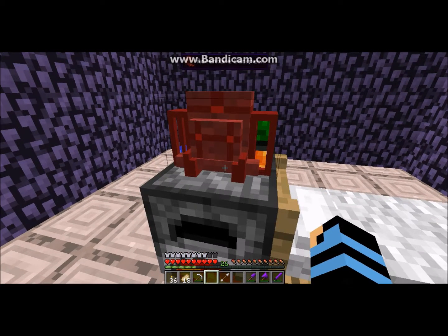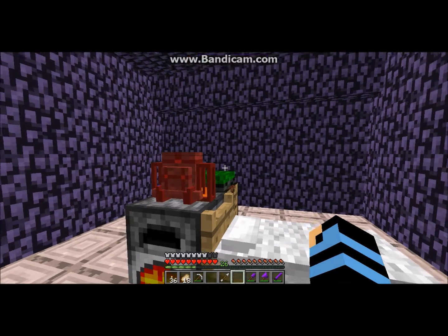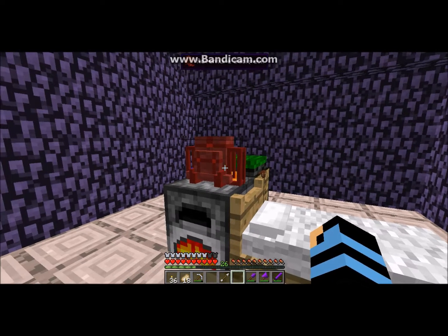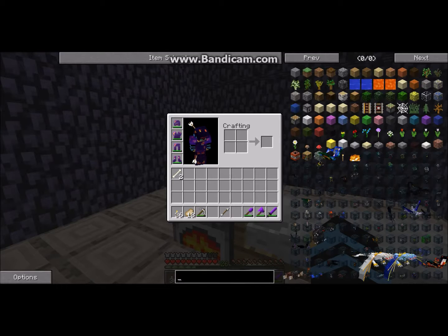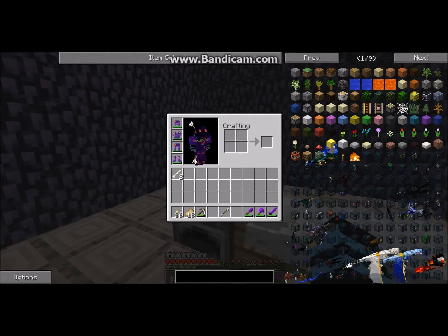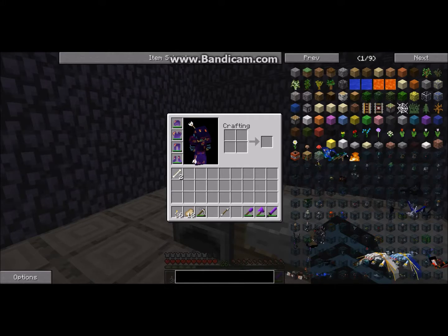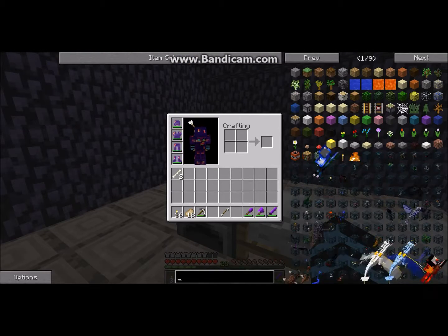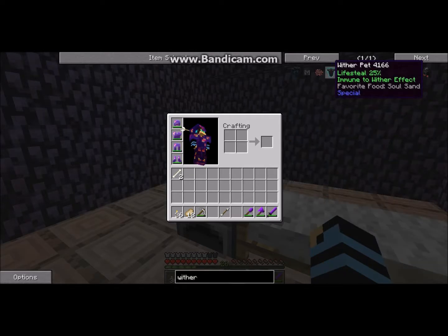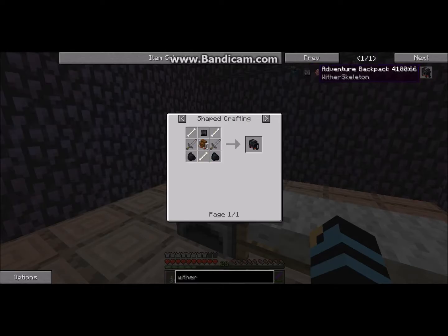I also want to do a thing with you guys where you tell me what to do, like what backpack you want me to craft — not too hard, not like the wither or anything because I'm not ready for that. Let me search wither — so there's wither pets, a wither spawner, a wither backpack and a wither skeleton backpack, but I can't take any of these things out.